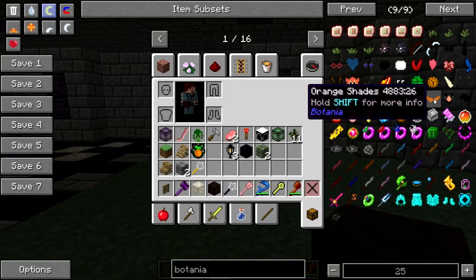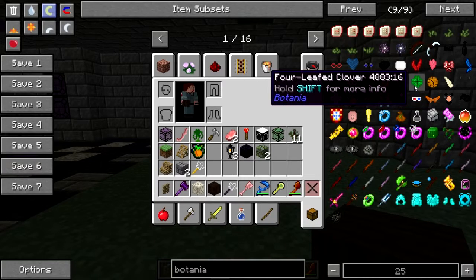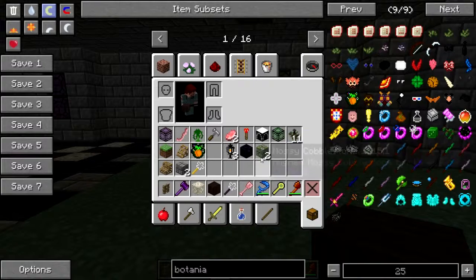Orange shades. Neat. How do you make this stuff? Mana petals and mana-infused string.